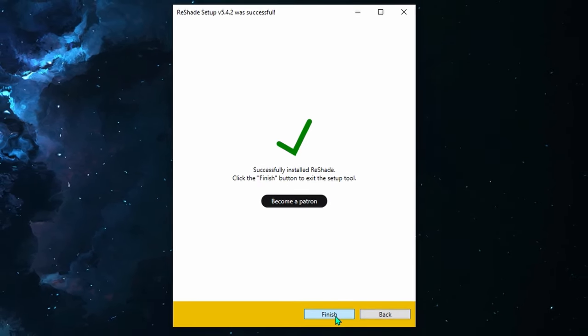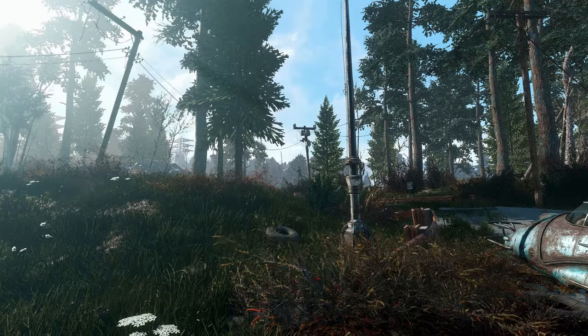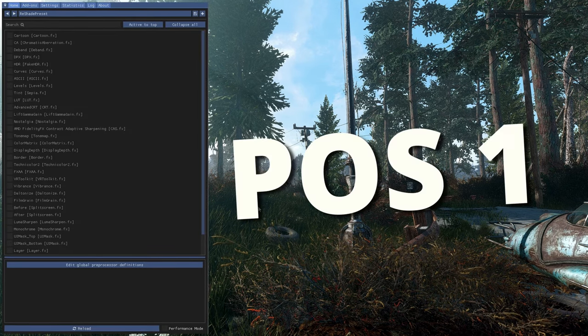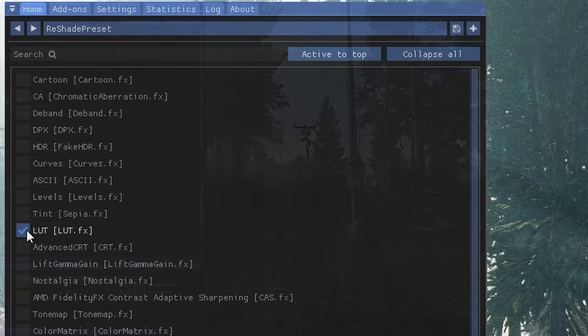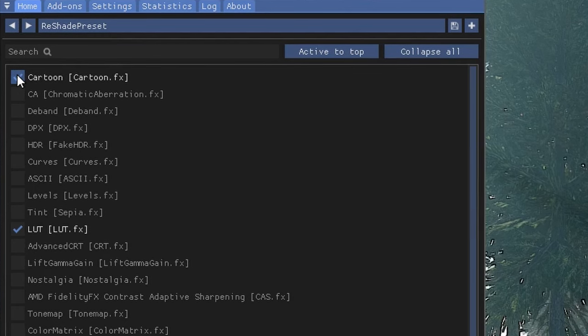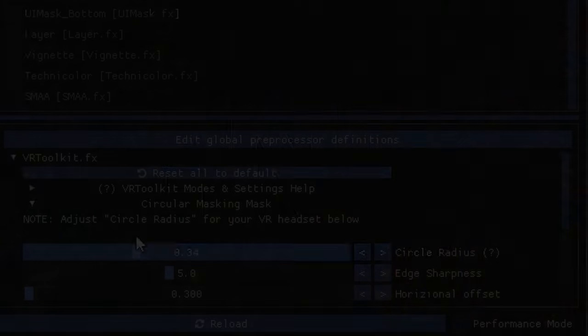If you now start the game, a text will appear at the top telling you Reshade is installed successfully. To make an effect on your game's visuals, load a save and press the Home key on your keyboard. Read the tutorial if you like and finally you can see the list of your installed visual options. Choose what you like and customize it to your liking.